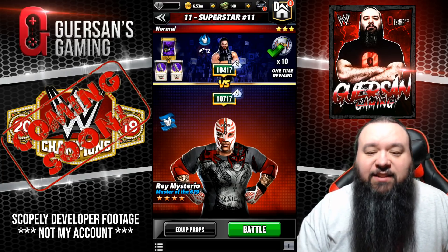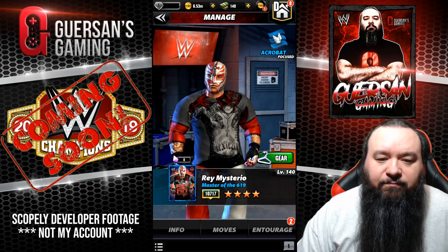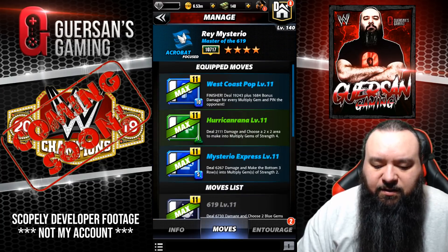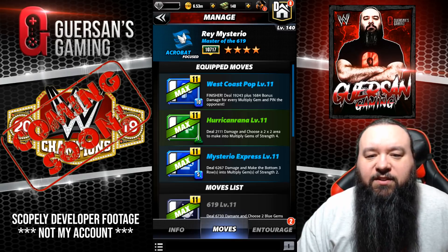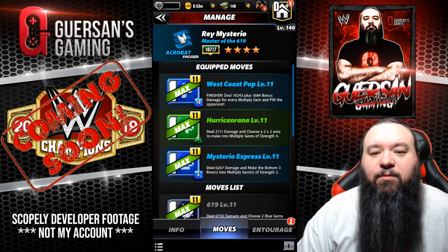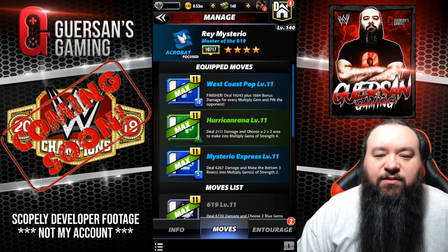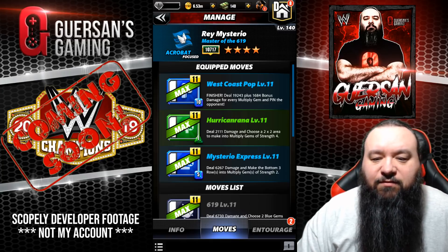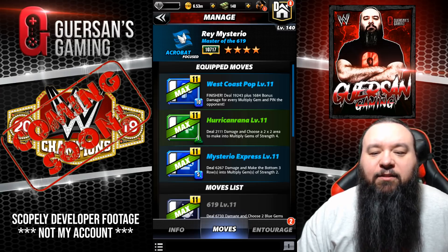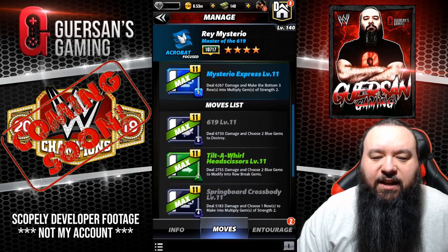Now about Rey Mysterio — again, he's an acrobat. We're gonna see two different specs. Here's the first one; we're gonna have two videos of this one. Four star bronze as usual. He's gonna be using the West Coast Pop: a 10 MP blue move finisher that deals 19.2k damage plus almost 1,700 bonus damage for every multiply gem, and pins the opponent. The Hurcanrana is a 1 MP green move that deals 2k damage and chooses a 2x2 area to make into multiply gems of strength 4. The Mysterio Express is a 5 MP blue move that deals 6.2k damage and makes the bottom three rows into multiply gems of strength 2. Other moves we'll see at a later stage.